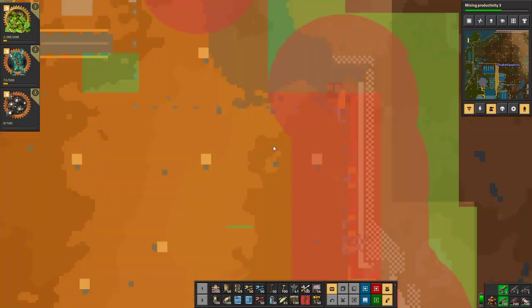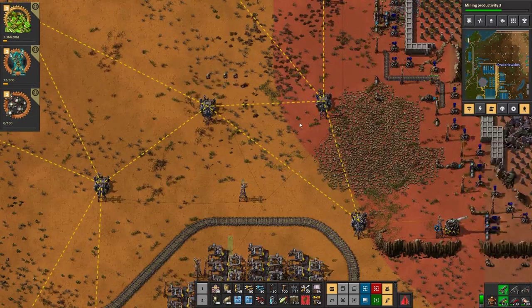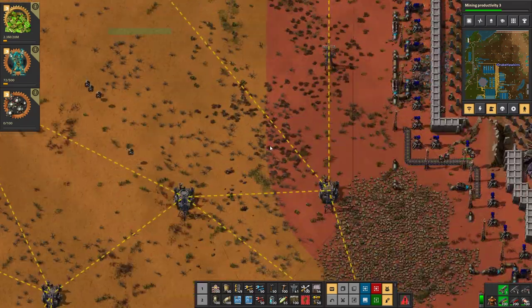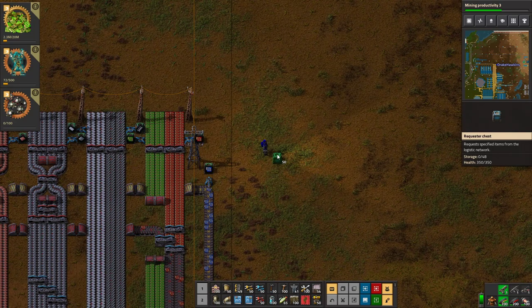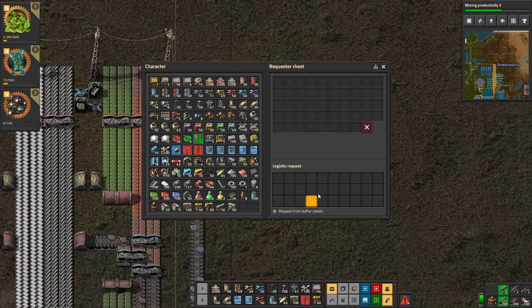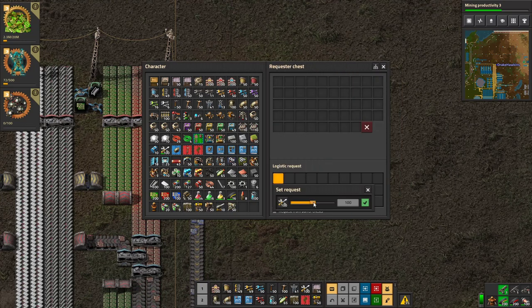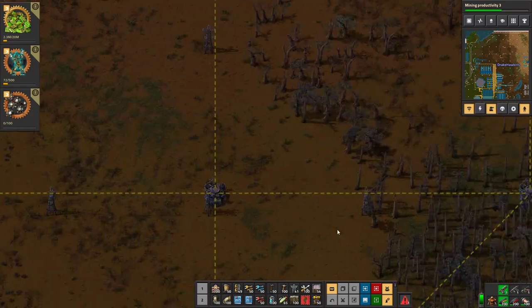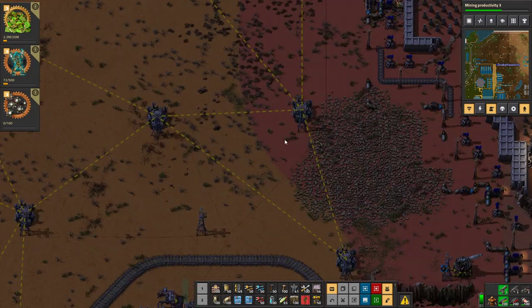This should not be happening - see how long it's taking those guys to get the repair packs here. I think what we need to do is have a logistics supply of repair packs somewhere over here. Maybe right down here by this stone we can put in a requester chest. Actually I can do that up here, then I can just get the bots to build it - a requester chest with 100 repair packs. We'll also do that in the northeast, right there.